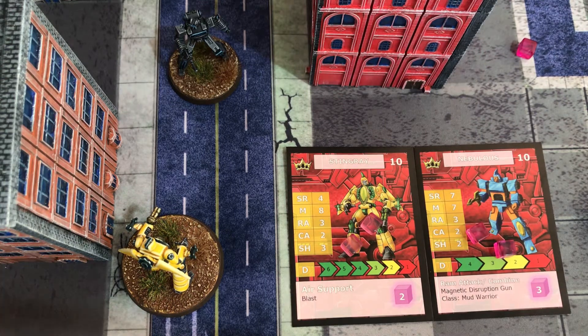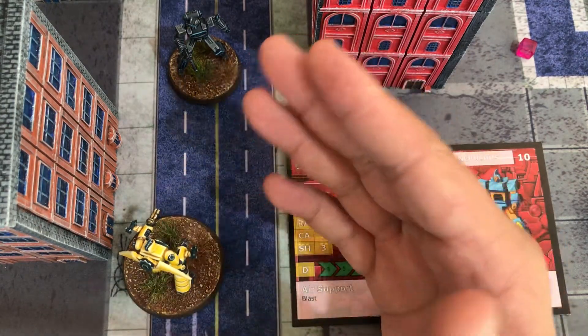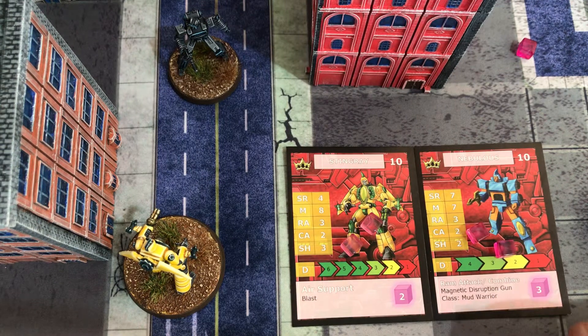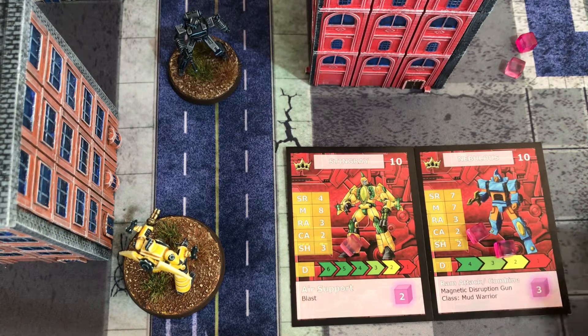As you can see, this video is unedited and pretty raw. Wolf is in a bit of trouble now. Stingray has a second activation - he can either move or use another ranged attack. He pays his cube for his second ranged attack and would roll again, and will probably destroy Wolf in that next roll.